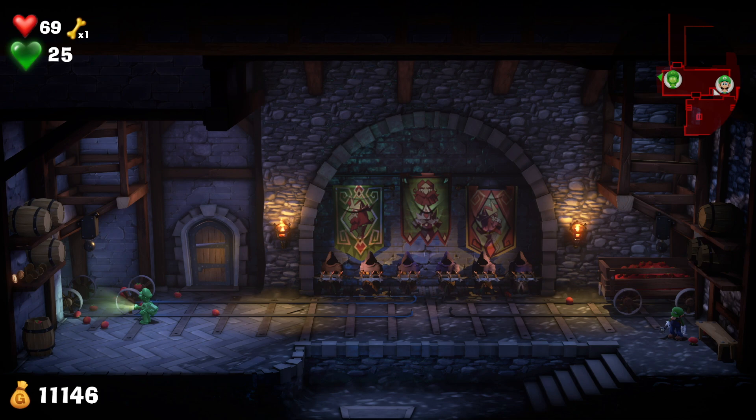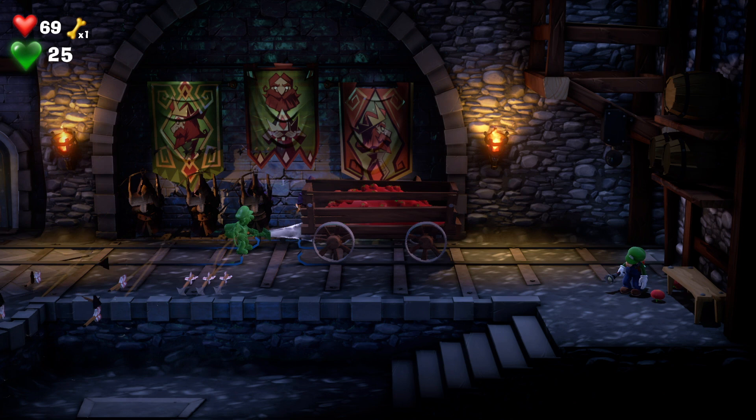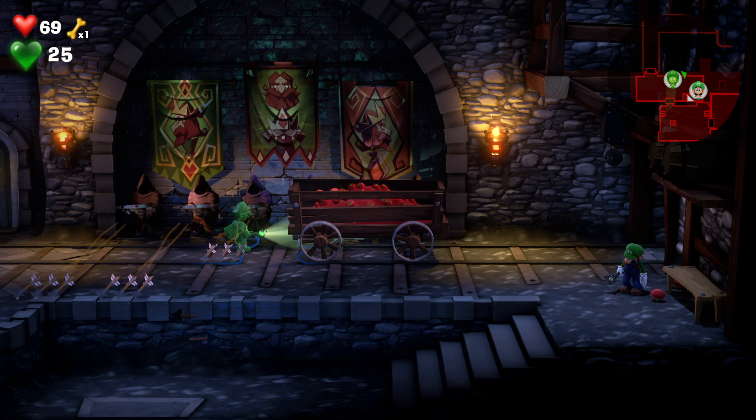To begin with, what you need to do is use the Poltergust to be able to pull the cart over in front of the first set of arrows, and then you can move Luigi over a little bit if you want to, or you can just leave him there.